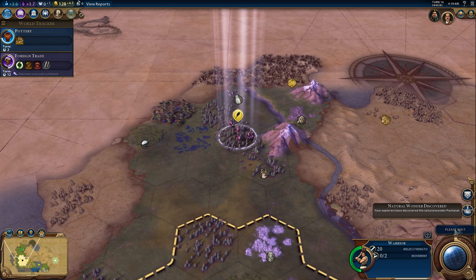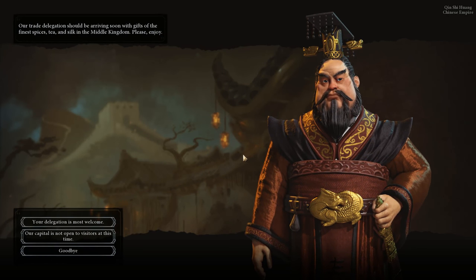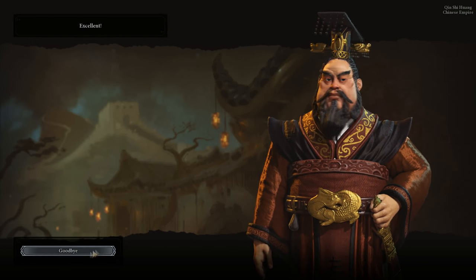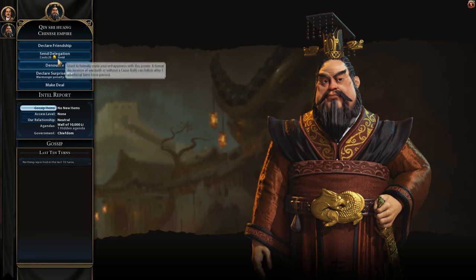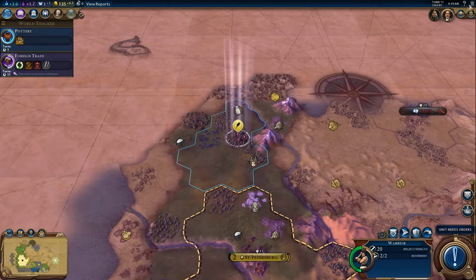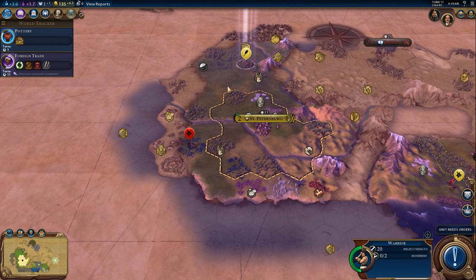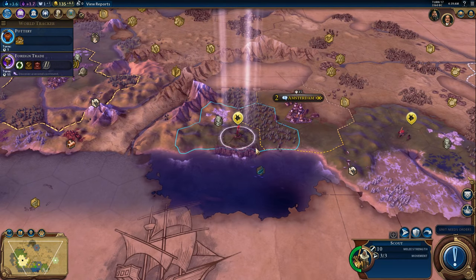Because of the goody hut, this warrior can now be promoted — that's awesome. Our trade delegation should be arriving soon with gifts of the finest spices, tea, and silk. Your delegation is most welcome. Let's send a delegation to China too and try to get a good relationship with him. Oh no — a barbarian camp just spawned right off of our borders. That's not good at all.